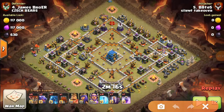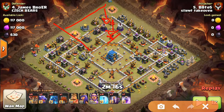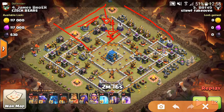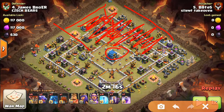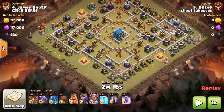This is a three-phase attack. First up, from 12 o'clock, Bates is going to place his heroes — the king and the queen — with the wall wrecker, and they're going to push into the top part of the base and take out the inferno tower. Swiftly behind his heroes, he's going to place all of his dragons, which will then take out the top quarter of the base as well as the town hall.